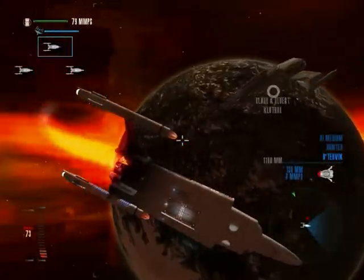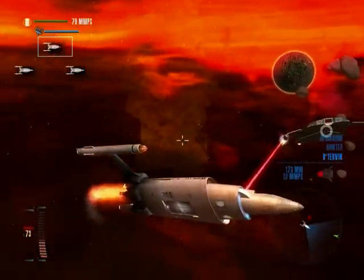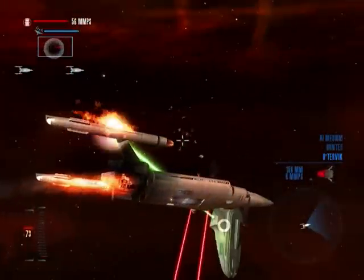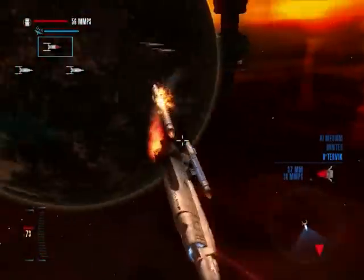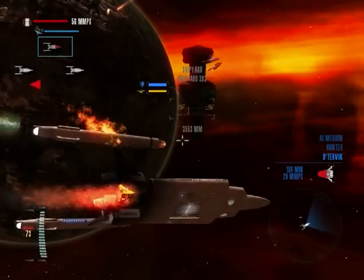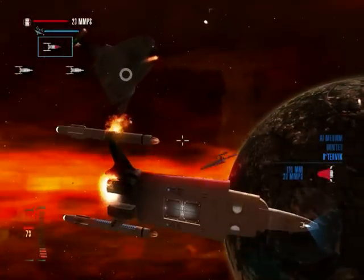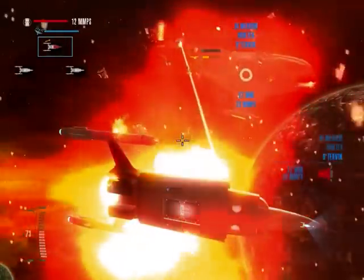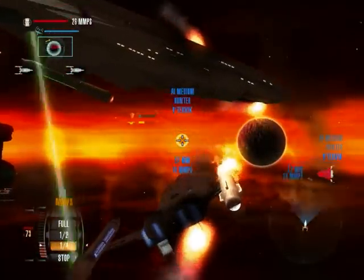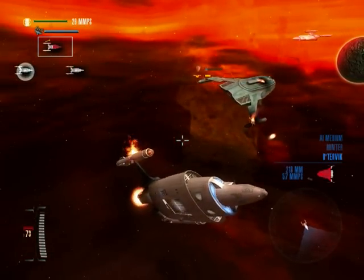The shields on this thing don't really last that long, but unfortunately the hull is pretty tough — probably on par with some of the other classes. There goes one of my nacelles, even though I still have one attached to my ship — it's a bug. So far we only see one. And he disabled my engines.